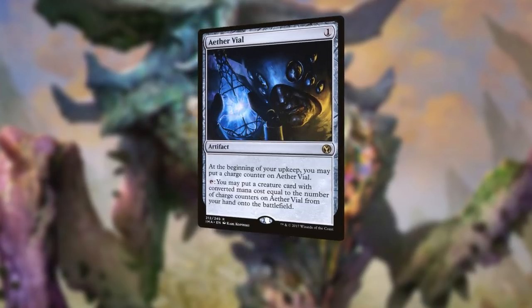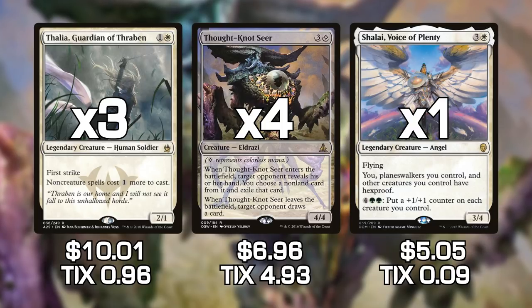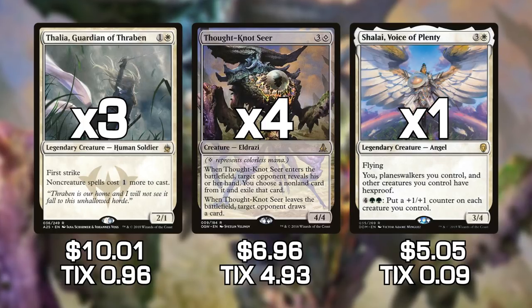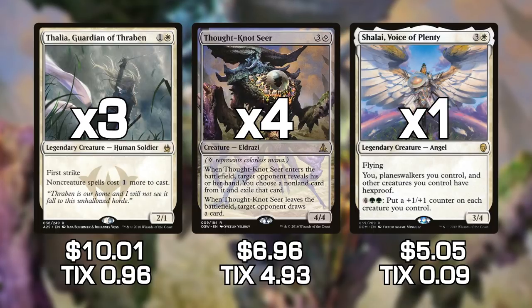Next we have some way better tax cards. We have Thalia, Guardian of Thraben, Thought-Knot Seer, and Shalai, Voice of Plenty. Thalia makes everything cost a little bit more if it is not a creature — there are a lot of non-creature spells in Modern right now, so making opponents pay more is really good. Thought-Knot Seer rips our opponent's hand apart by exiling a card; when it leaves play, our opponent draws a card, so if we Flickerwisp it, they draw a card and then it comes back to remove another card. It's also a 4/4 beater. Shalai gives all of our stuff Hexproof, which is a brand new addition to the Death and Taxes deck.